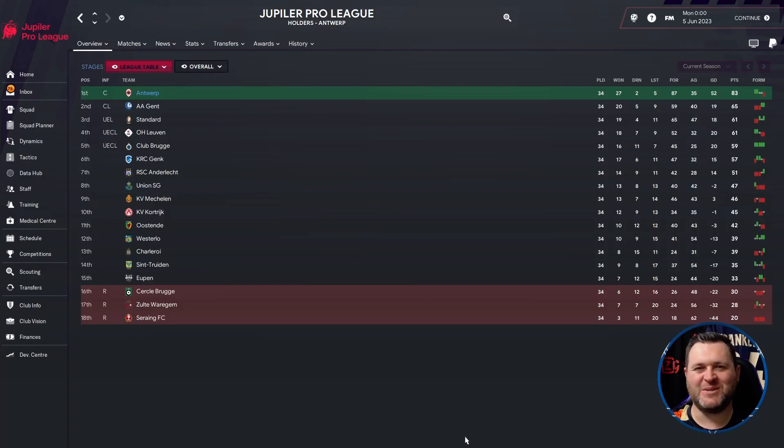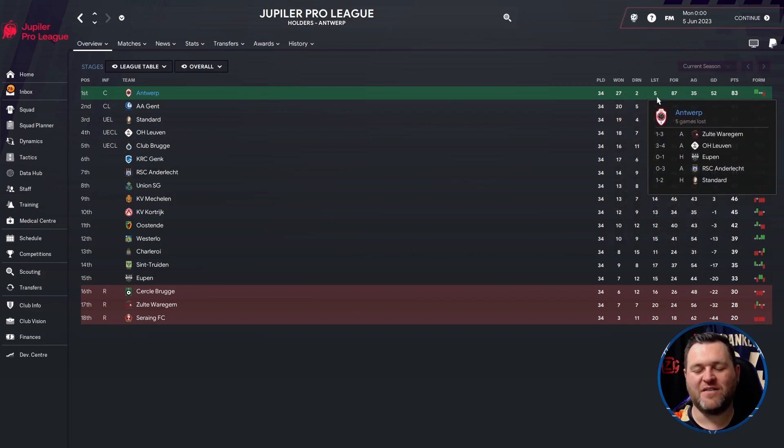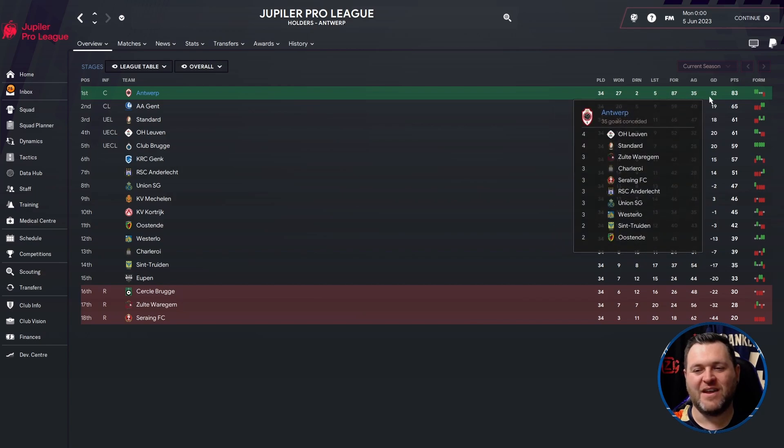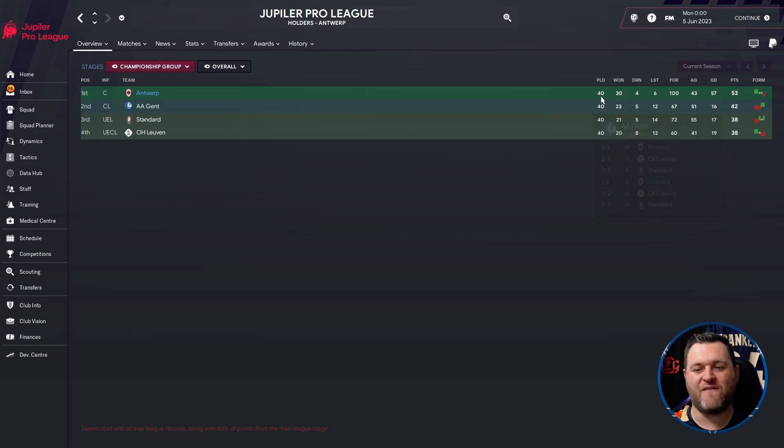For the final test we went to Belgium and selected Antwerp. It's another league that breaks into two at the end of the season. In the first part, Antwerp played 34, won 27, drew 2, lost 5, scored 87, conceded 35, with a goal difference of 52, finishing on 83 points — already 18 points clear at the top when the league split. In the championship group they ended with 40 games played, 30 wins, 4 draws, 6 losses, 100 goals scored, 43 conceded, 57 goal difference, and 53 points — winning the league by 11 points in the championship group.